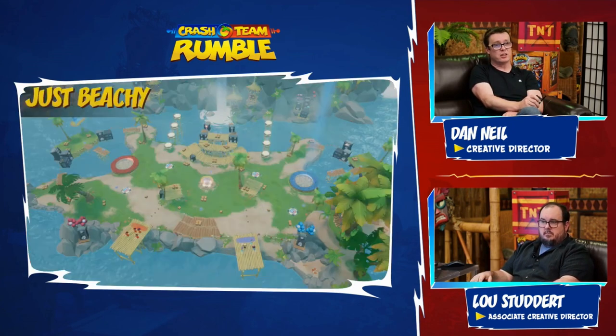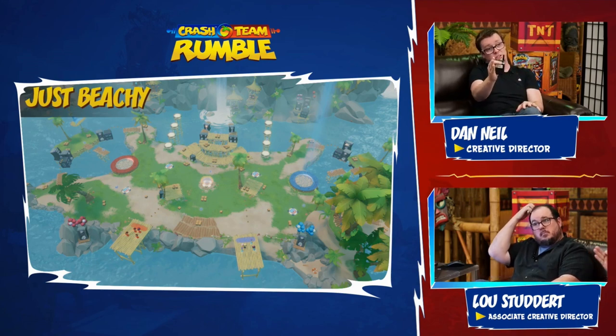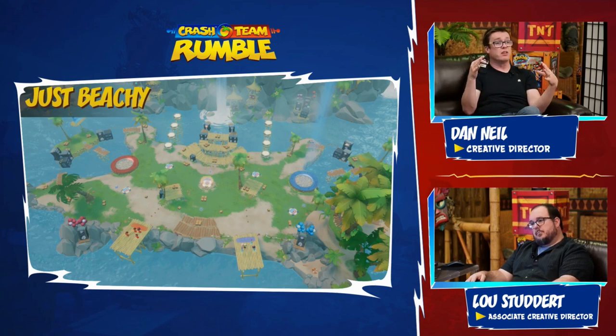So first let's look at JustBeachy. We've got quite a top-down view here — let me walk you through what you're looking at. If you cast your eyes to the bottom of the screen, you'll see the blue team's start point, which is just off to the right, and then their bank is just close to their start point. We have different layouts and structures for all of our maps, which cause different gameplay interactions between the teams.